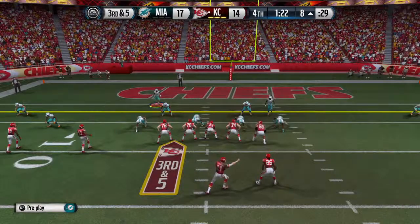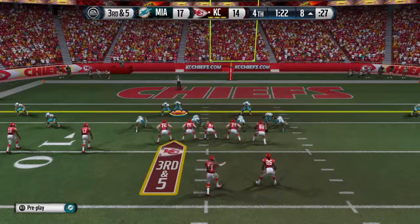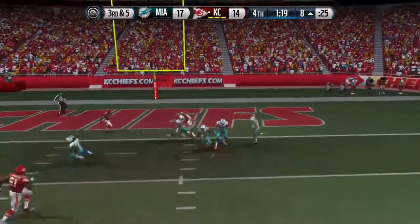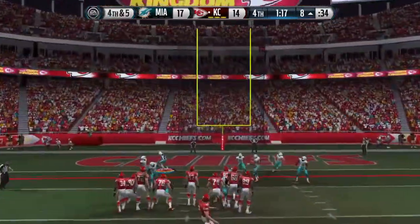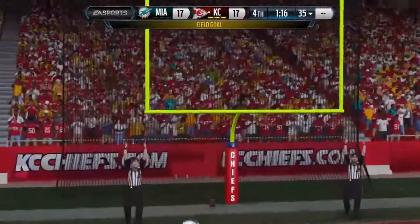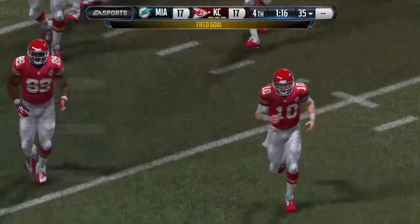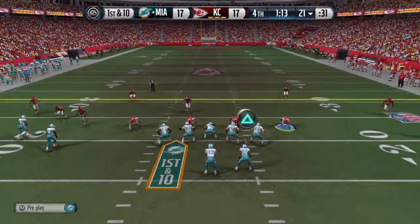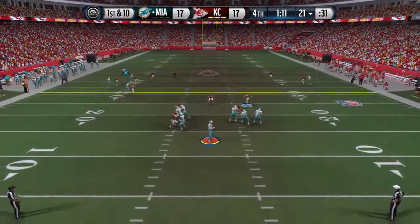On this passing down, the defense comes out in the nickel. Smith's gonna take the snap from the shotgun. He was looking... and the kick is good for three. So the offense does good work. It's a dime look for the defense on this play. He fakes the throw.